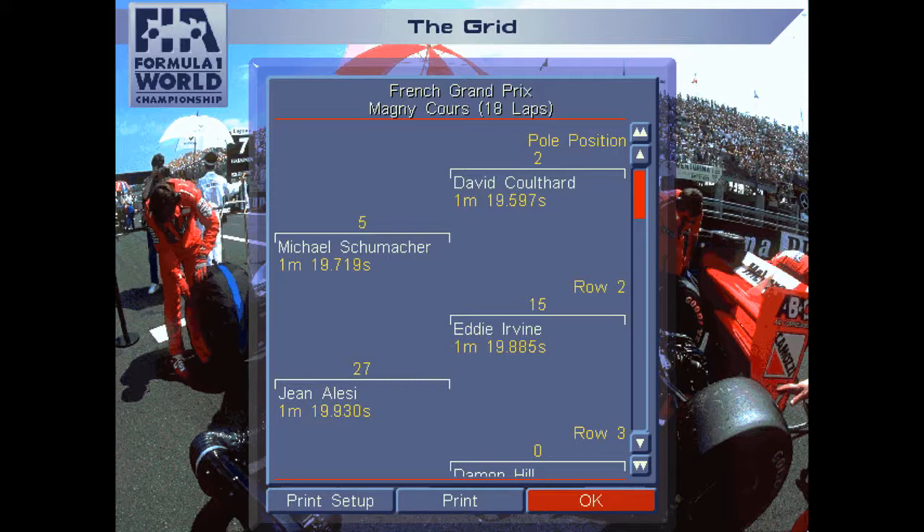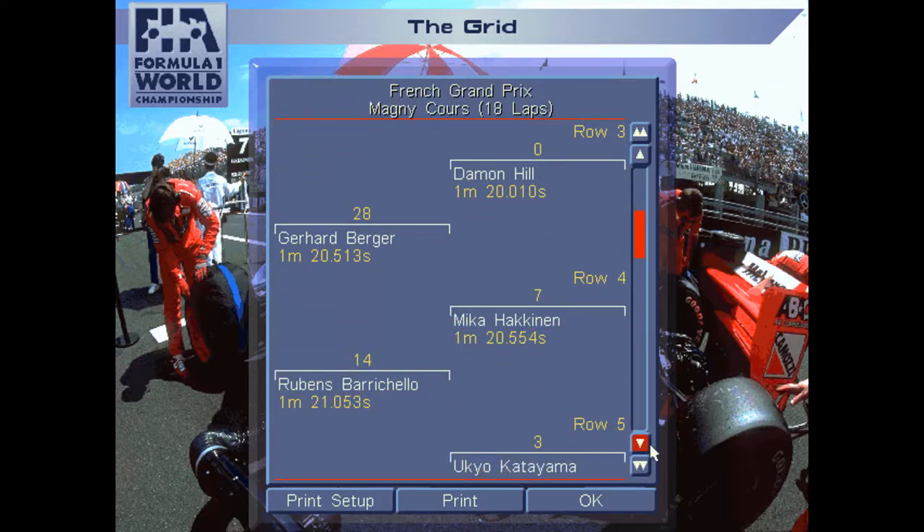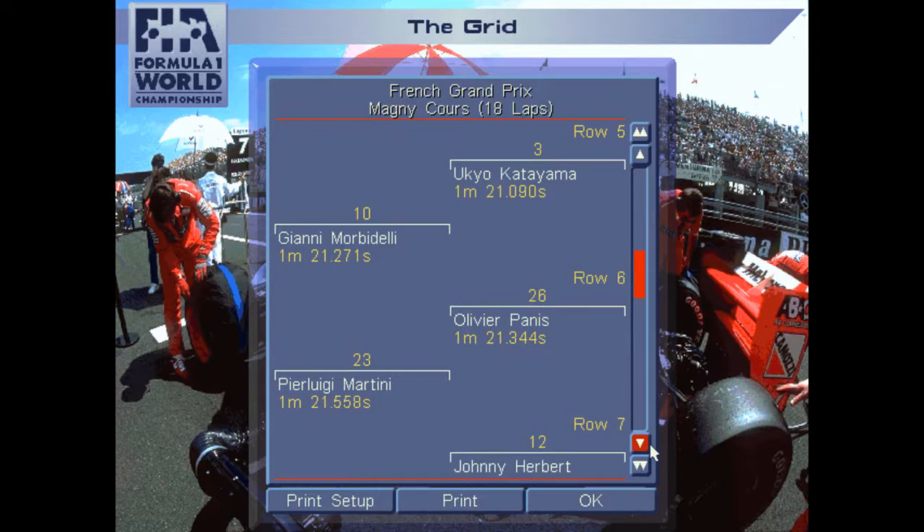Let's go to the starting grid of the French Grand Prix 1994 in Grand Prix 2. David Coulthard on pole, Michael Schumacher alongside. DC did not run this race — he was replaced by Nigel Mansell. Mansell ran four races for Williams in 1994 to help them win the constructors' championship, but DC with — I assume — the Senna AI is doing a pretty good job. I'm on the inside of row two alongside Johnny Herbert; row three is Damon Hill with the other Williams, alongside Gerhard Berger. Mika Häkkinen in row four on the inside, alongside my teammate Rubens Barrichello in P8.